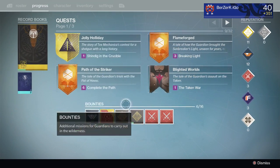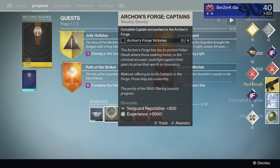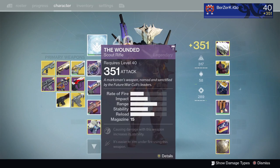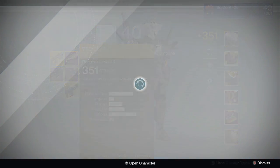Next up we got Lord Shaxx's Weekly Bounty — A Hunt for Glory. They recently changed it. I got a Red Death. I really hope I get a good light level... 351. I've been getting 351 so much. That's okay though — I got an extra Exotic Shard.